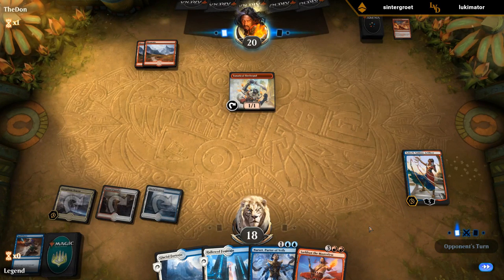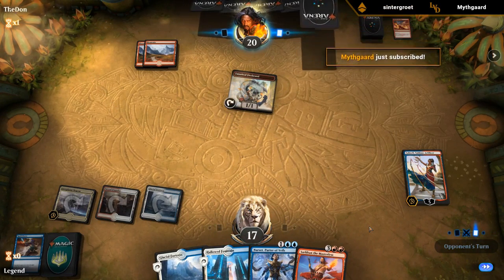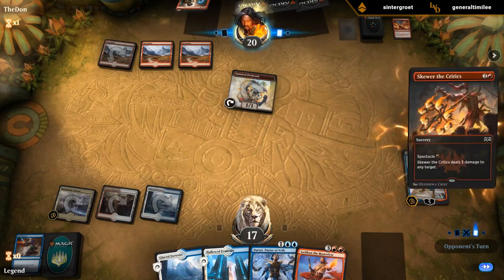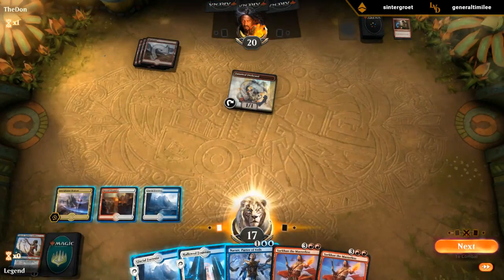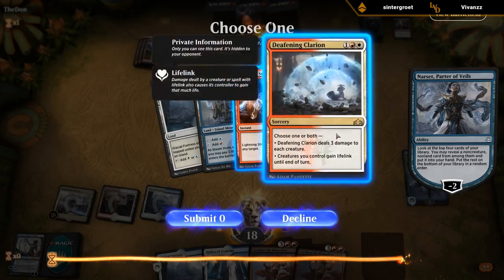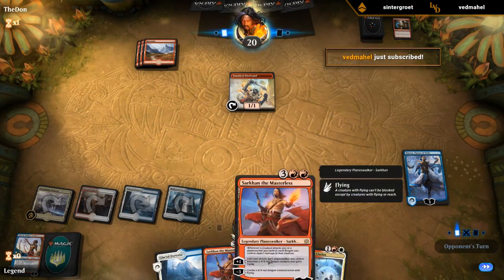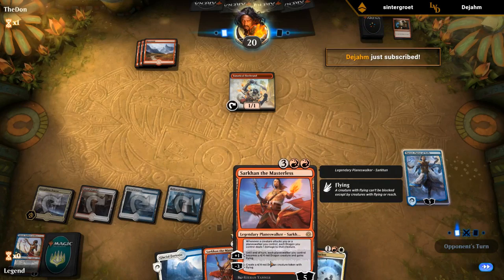If we play Narset we'll have to decide if we want to keep up Shock — play Glacial Fortress keeping up Sacred Foundry, or just play Narset first. I'm just going to run out Narset and hope we don't find a Shock. Clarion could be good — probably better than Lightning Strike. Discourage them from playing more creatures. Although next turn we might just run out a 5-mana Sarkhan anyway. The lifelink on Clarion could also come in handy if we turn planeswalkers into dragons.